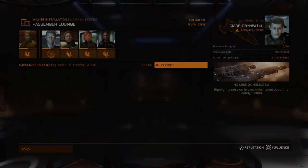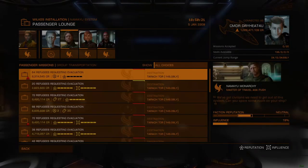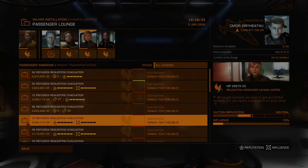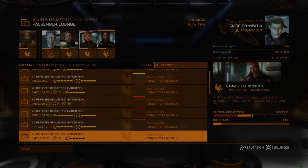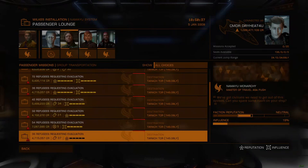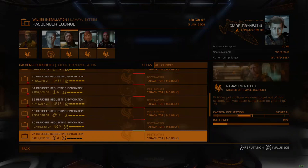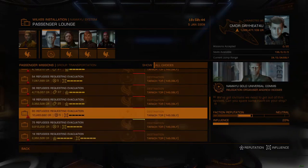When a system is threatened by Thargoids, a new set of missions become available, centered on logistical operations. Evacuation missions become available in the passenger lounge, and work much the same way as when a station is on fire. Pilots are required to ferry passengers to a rescue ship within a certain period of time, though this time has increased to compensate for the rescue ships being farther away, requiring multiple jumps to complete a route.